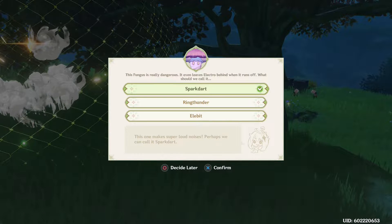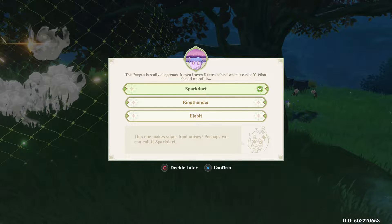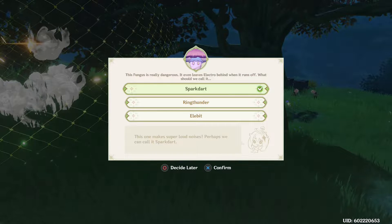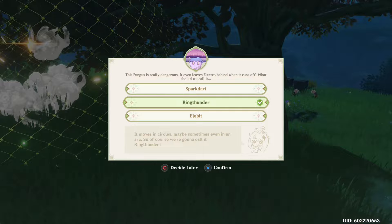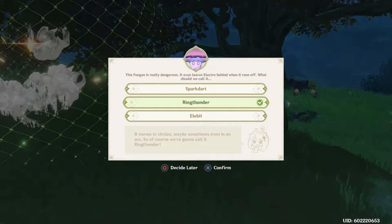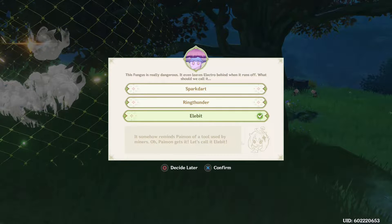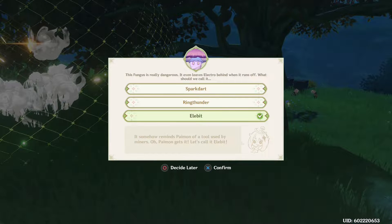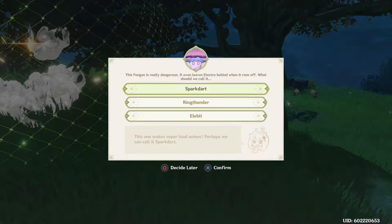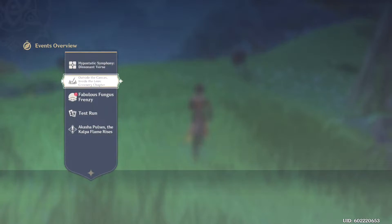This fungus is really dangerous — it even leaves Electro behind when it runs off. Naming options: first is 'Spark Dart' — this one makes super loud noises. Second is 'Brain Thunder' — it moves in circles, maybe even in an arc. The third says it reminds Paimon of a tool used by miners, so she suggests 'Ellie Bit.' I'll go with 'Spark Dart' — and that should be all those captured. Let's collect prizes and some free Primogems!